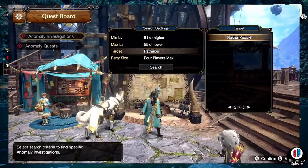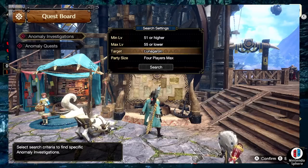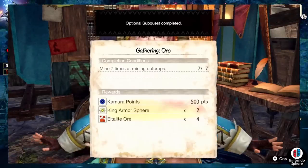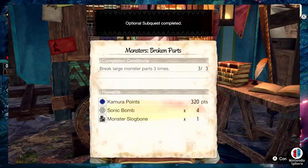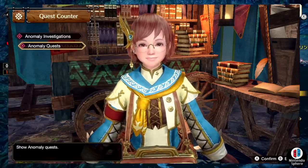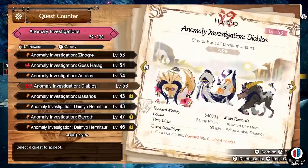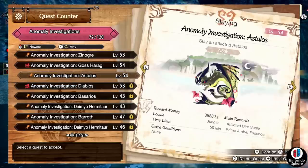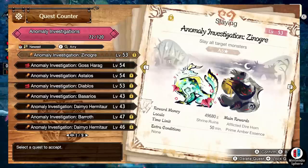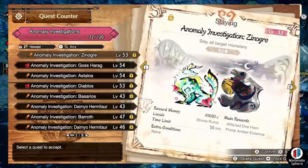Here's the key issue: if you go to your anomaly quest list, it won't show five-star afflicted monsters because those quests are not unlocked automatically. To access them you need to join someone else's hunt and get a random quest reward for one of those monsters — that's how you unlock full access. Yes, it's backwards, and yes, Capcom has added ridiculous levels of RNG to unlock these monsters through random quest rewards.